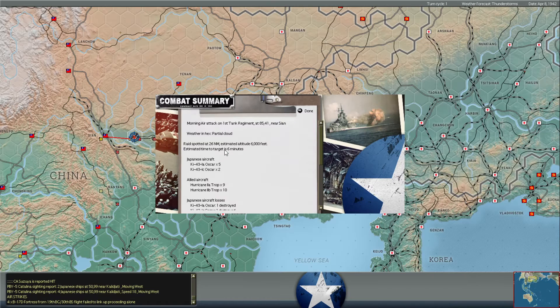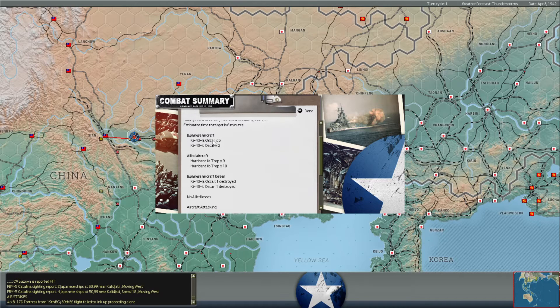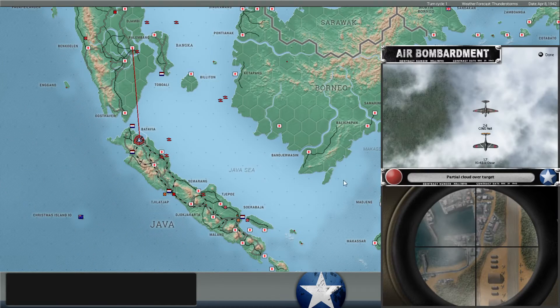So we'll go ahead and fast forward there. It looks like five Hurricanes made it through for the final sweep and nine in the second group. So we had 19 Hurricanes total sweeping against seven Japanese aircraft, claiming two shoot-downs of the enemy with no losses on our own. We'll see what the post-battle assessment is.